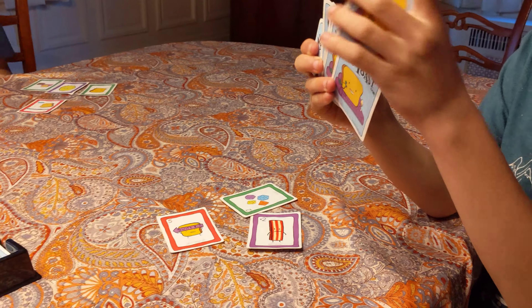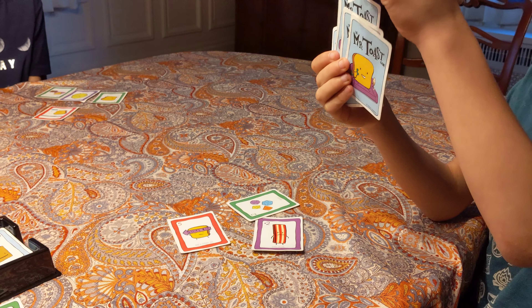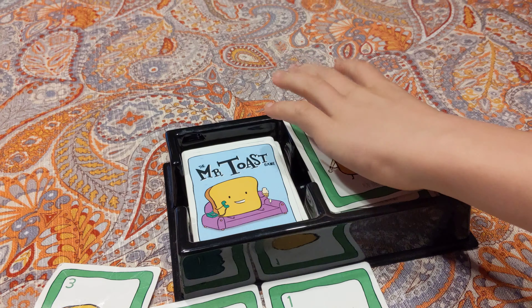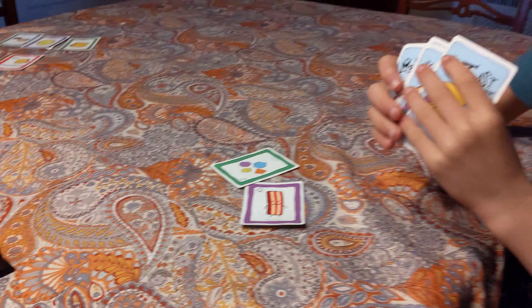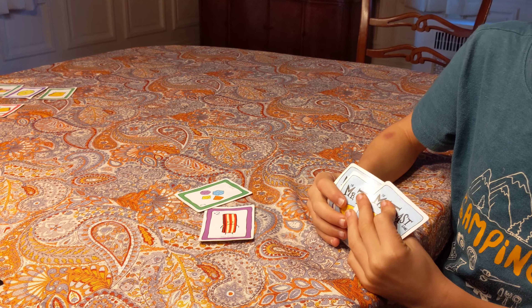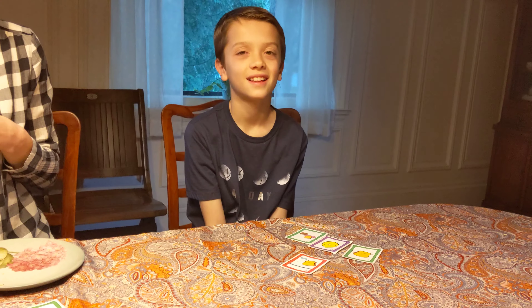All right, what are you going to play? Ethan was able to get enough points to get rid of a red card, and now he can play a blue card to finish his turn. He doesn't have any, so it's Elliot's turn.